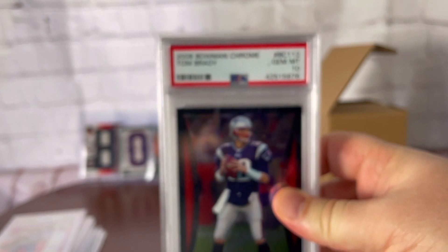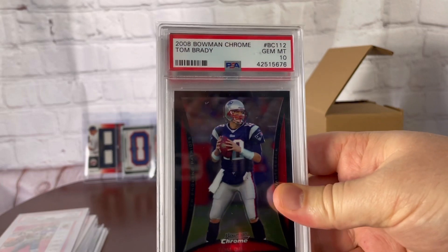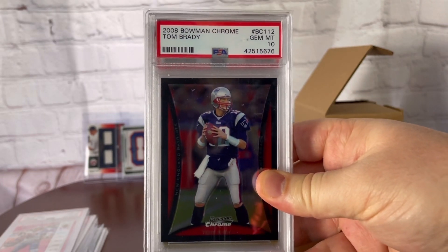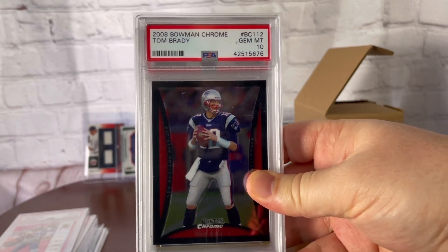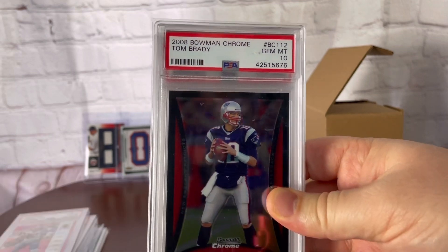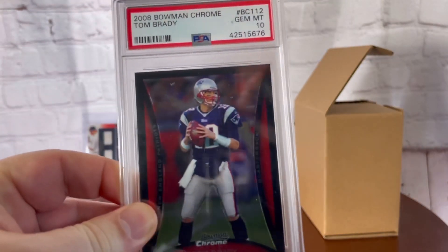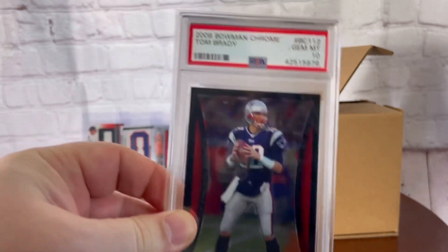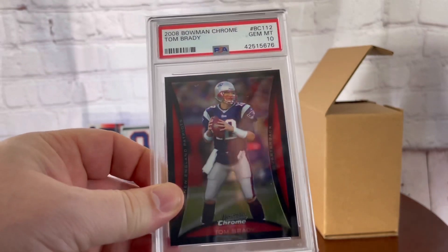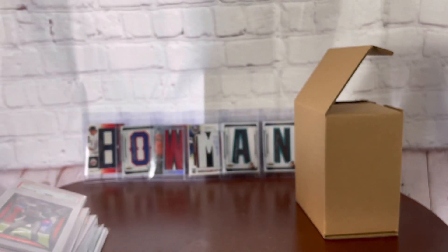Every card in here is a PSA 10, because you've got to sweeten a deal to get what you want in return. This next one is just a base card of 2008 Bowman Chrome, but it has a gem rate that is super low — I think below 20%. There are only 11 gem mint 10s out there, because of these black borders. You can see how beautiful this card is. I believe I self-submitted this one very recently — I've got so many chrome Brady cards. That one is a super tough gem.